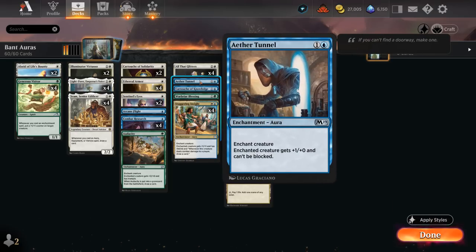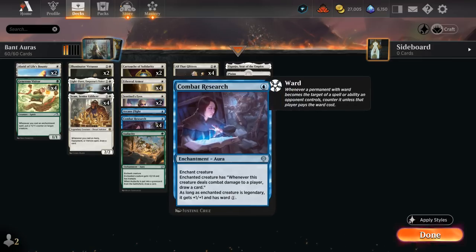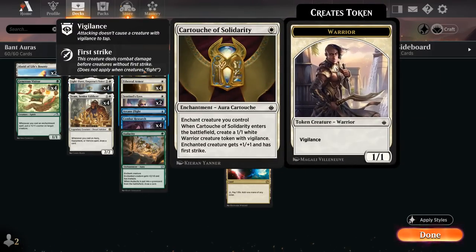Some additional 1-of 2-mana auras include Aether Tunnel, to give +1/+0 and make our creature unblockable; Cartouche of Knowledge, giving +1/+1 and flying as well as drawing a card; and Warbriar Blessing, which gives our creature 2 extra toughness and lets it fight an opposing creature when it enters. Additional 1-mana enchantments include Combat Research — another recent addition — enchanting our creature so that whenever it deals damage to the opponent we draw a card, and as long as the enchanted creature is legendary, it also gets +1/+1 and Ward 1. We also have 2 copies of Cartouche of Solidarity, giving +1/+1 and First Strike plus making a 1/1 Warrior token, which can be helpful against sacrifice effects so we can sacrifice the Warrior instead of our loaded-up creature.